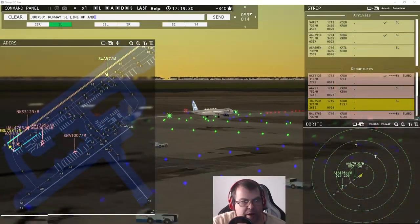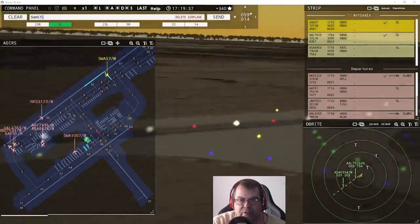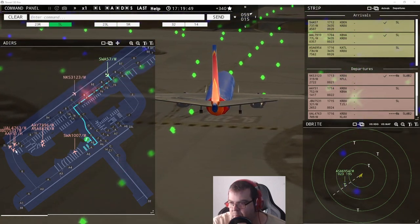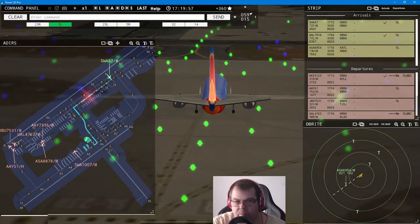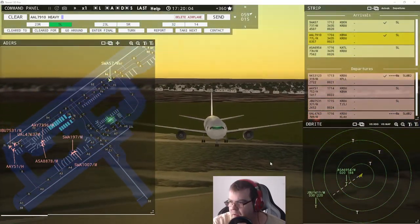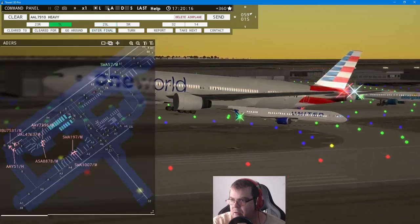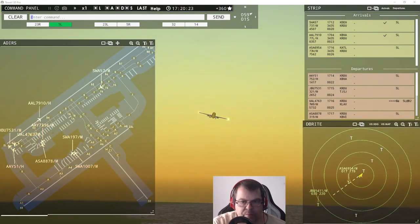JetBlue 7531, runway five left, line up and wait, behind next landing aircraft. Southwest 57, taxi to terminal via Foxtrot Delta. It's getting a little busier here at the moment. American arrival coming in — check out this One World livery. Brand new livery. Spirit Wings 3123, contact departure.